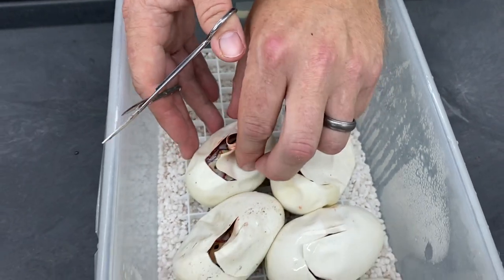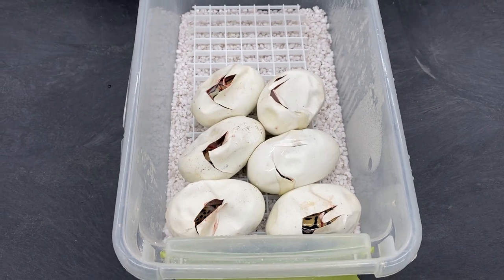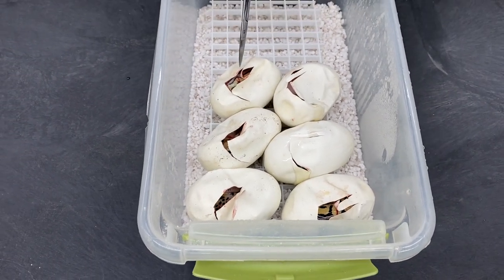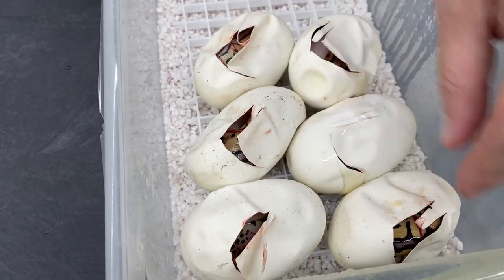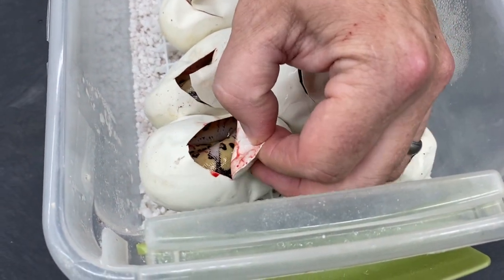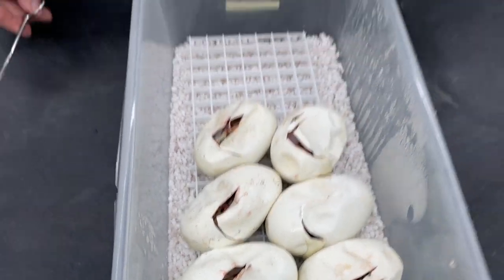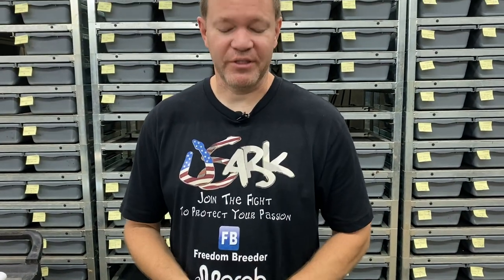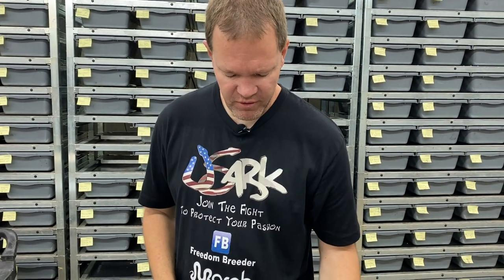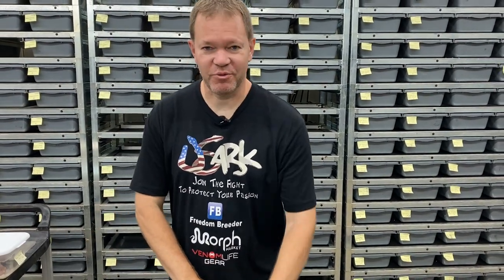Unless any of these are really, really low white Pieds — which I don't think they are — I didn't hit on any. You know, some of these are Killer Clowns too; that one's obviously a Killer Clown. That's just a Pastel, and that one's a Pastel too. Did awesome on the Clowns overall. The clutch is pretty good, I just didn't hit on exactly what I was hoping, which was the Pastel Clown Pied, or at least a Clown Pied. So we've got five Clowns and one Pied in the clutch.